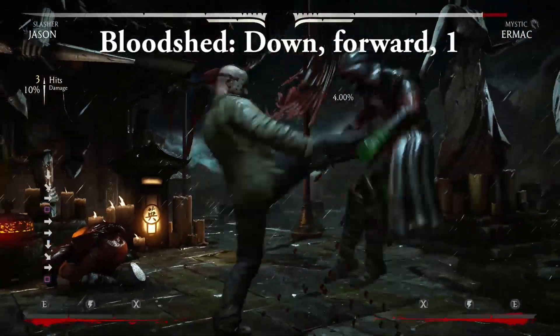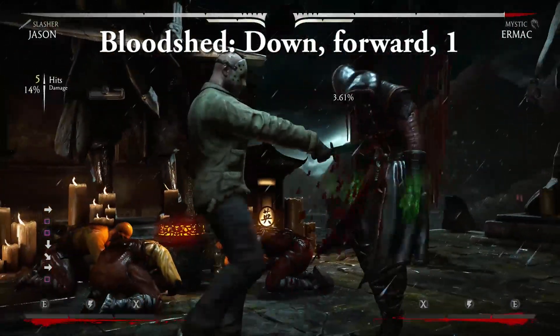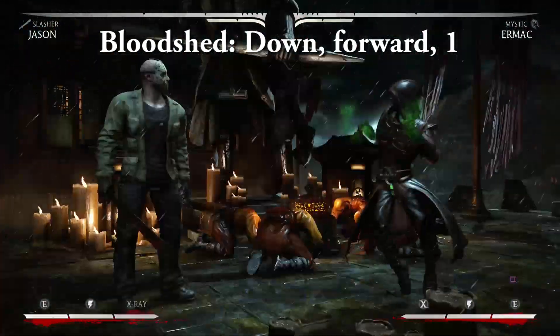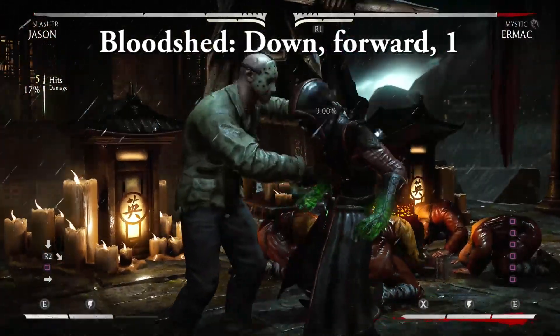Bloodshed — down, forward, 1. Despite how it looks, this move is actually not a grab and it can be blocked. Still, it's a great way to punctuate combos. The enhanced version adds damage and armor to the move.